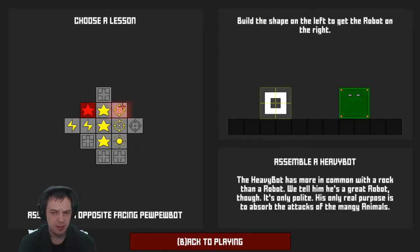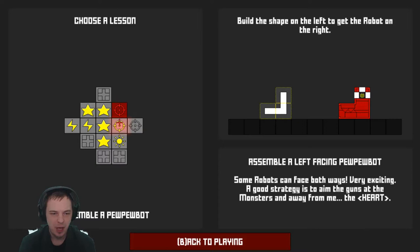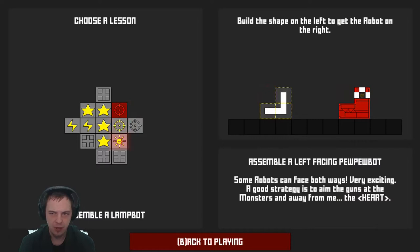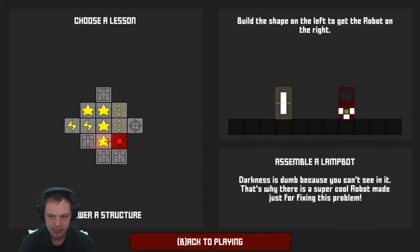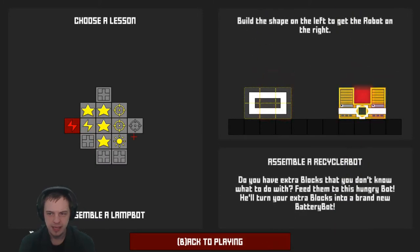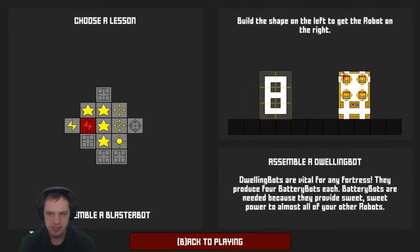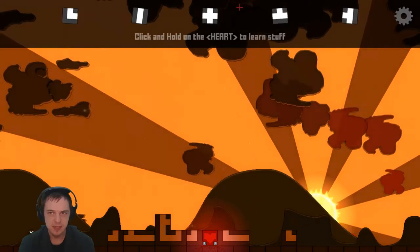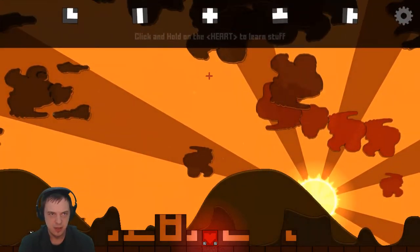Assemble a heavy bot — you can build this little square to make a gigantic block, which is hard for them to destroy. Pew pew bot. Left facer and a right facer, basically just make an L — got it. Lamp bot will give you light because we can't see at night. Dwelling bot — that's what the generator is. So we're going to need to build a dwelling bot, and then there's also recycle bot which is able to produce power. You can see the little power cells inside the generator and they will actually go out and do things. It's pretty cool all things considered.